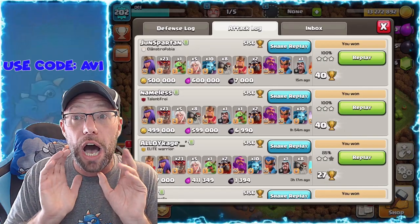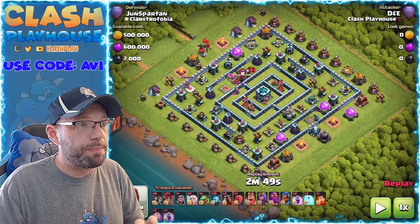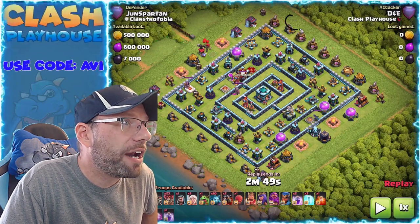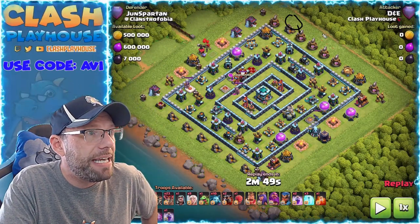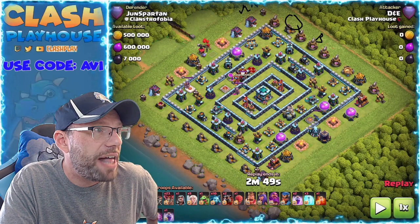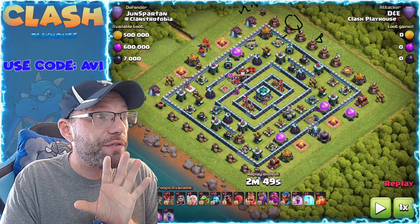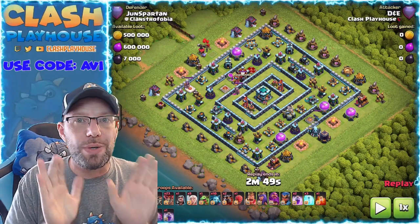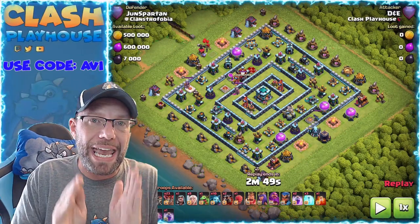Now let's look at two attacks and go over exactly what I did right and what I did wrong. Let's pause and talk about my plan. The plan was to start my queen all the way up here — which is also where I'd start her for hybrid. I'm going to use my baby dragon with a couple of balloons over here, and a couple of minions here to make the funnel, then wall break in and get the queen inside.